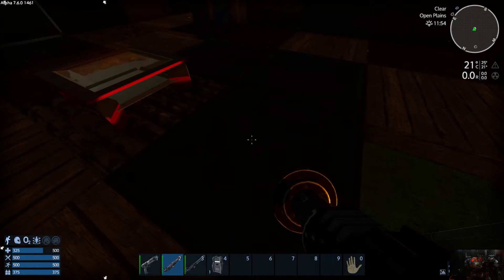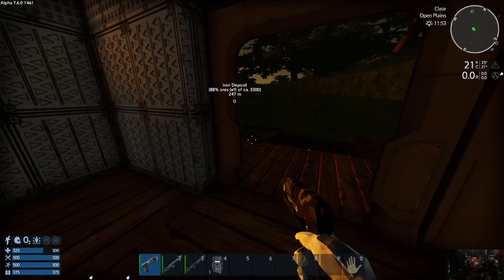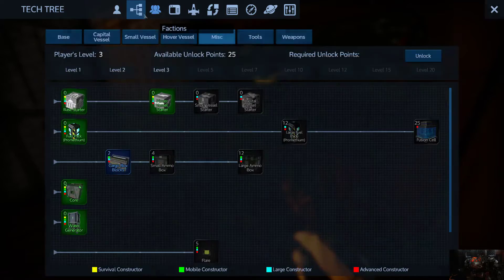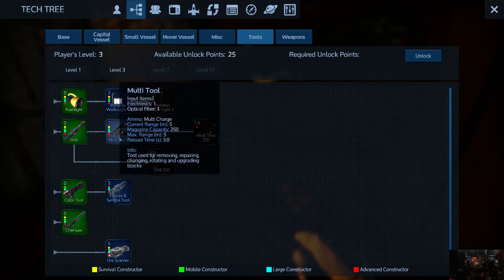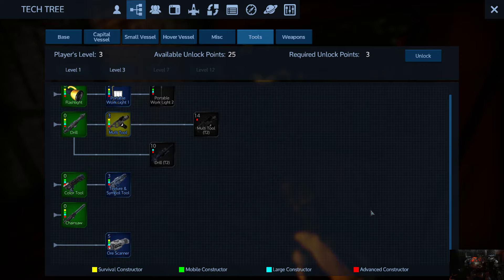We need these three plots. I don't have the ability to do a multi-tool yet. So we're going to go over the tech tree. Here is the tech tree. You unlock all your stuff by going to the next thing by basically leveling up.